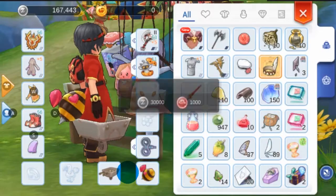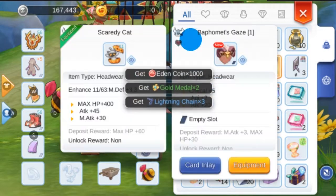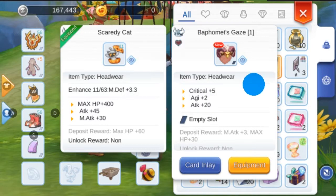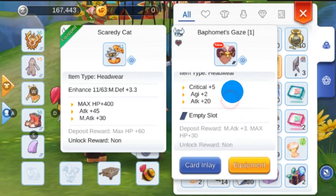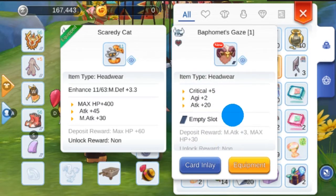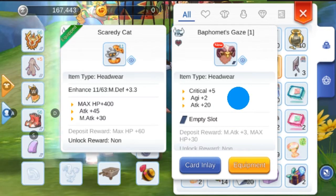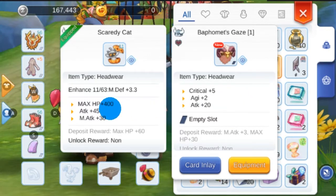Let's click on 'Get' and check the stats. As you can see, the headgear provides Critical +5, Action +2, and Attack +20. This would be a good headgear for use at the early stages of the game, or you can use it as a clutter piece depending on your preference or your current headgear.